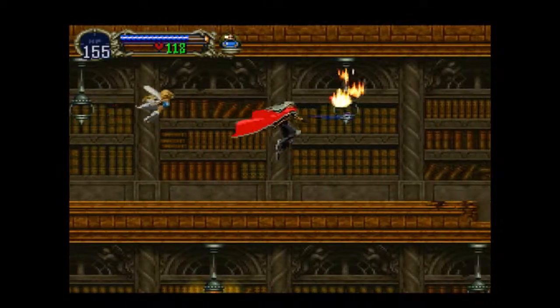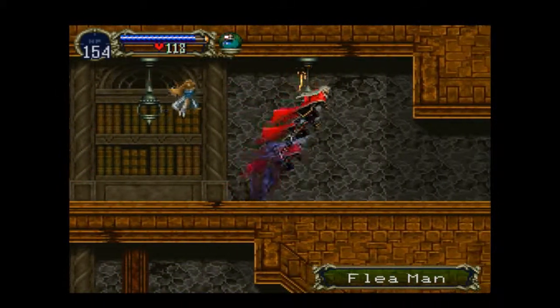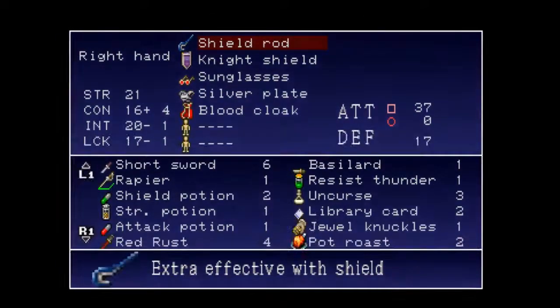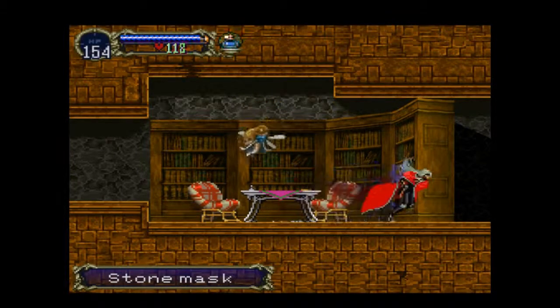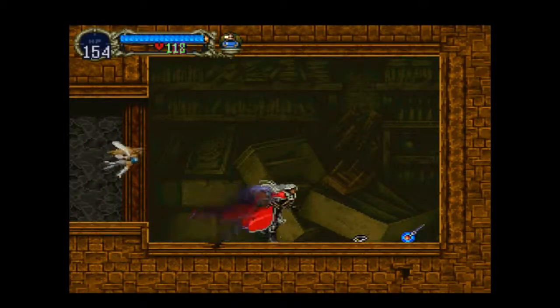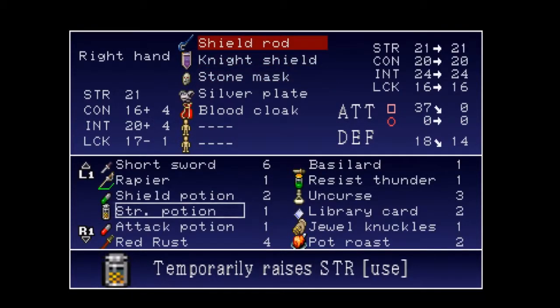Those flea men are the worst — they're almost guaranteed to hit you if they're attacking from above. Stone mask — excellent. That is a new bit of headgear we can use with more intellect and more defense. So why the hell not? There is a secret in this room: you just run up against this bookshelf and eventually you can push it aside. And here you get the topaz circlet and the holy rod. Now the topaz circlet gives you even more intellect, but not much else.